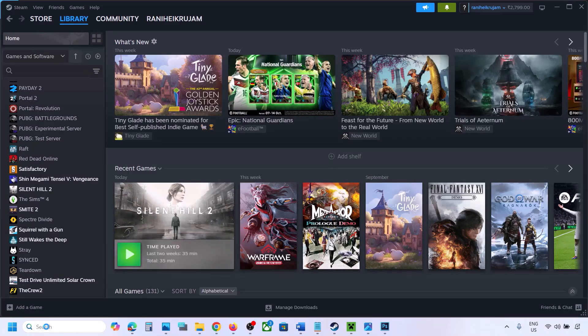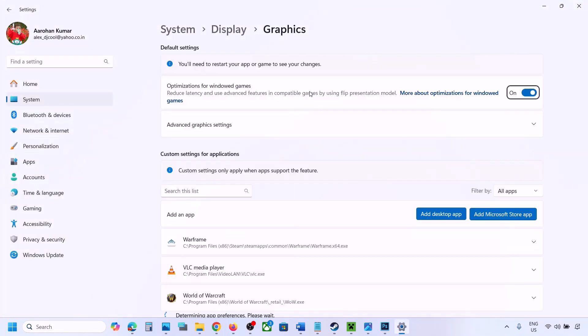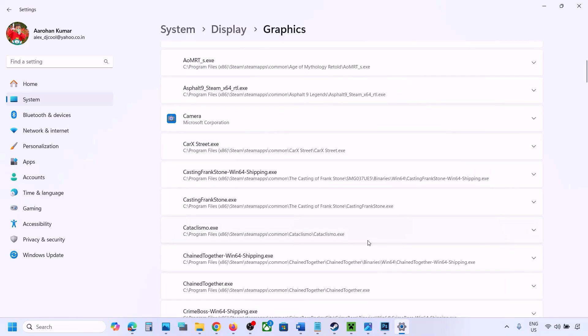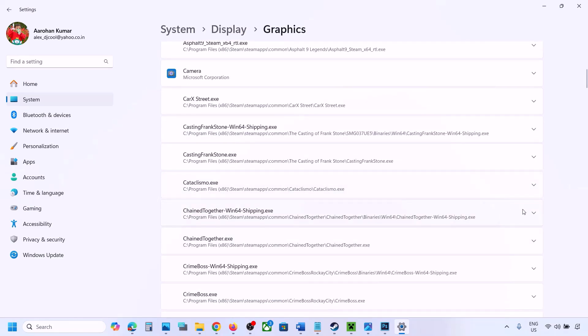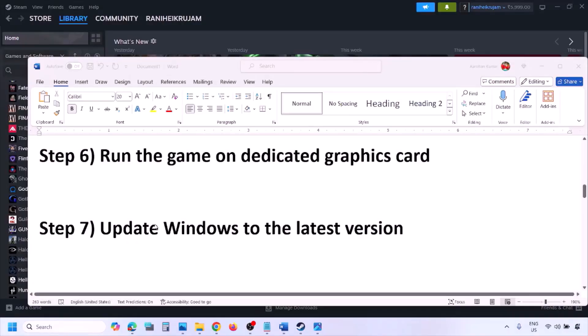The next step is to run the game on the dedicated graphics card. Type 'Graphics Settings' in the Windows search box and open it. Click Add Desktop App, navigate to the game installation folder, open the game folder, and select the game exe file. Once the game appears in the list, click the drop-down arrow, select High Performance and your dedicated graphics card, then launch the game and check.